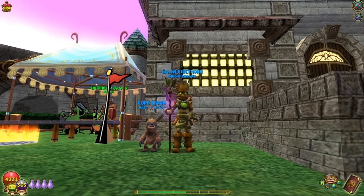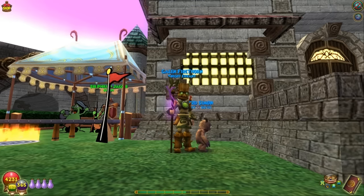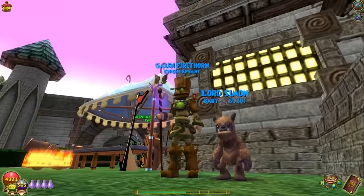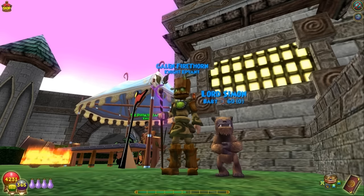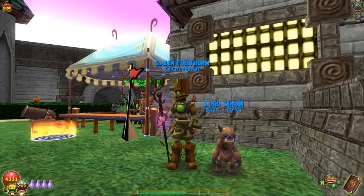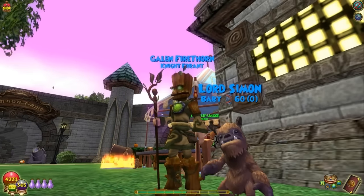Hey, what's up gamers, this is Skella Mystic, welcome back to pet training baby to mega of the Polaris pets. I'm here today in my energy gear because I've been doing a lot of pet training. I had to bring you one more pet — this is Lord Simon the Timberland Yeti. He's about the cutest little pet ever. He comes from the pet vendor in the Frozen Tundra over by Baba Yaga, and he's probably well worth the crowns.